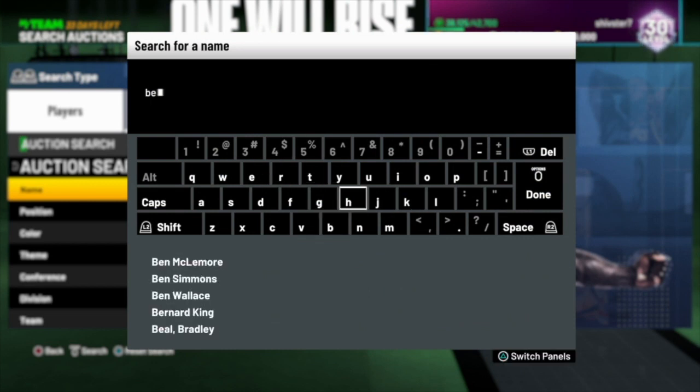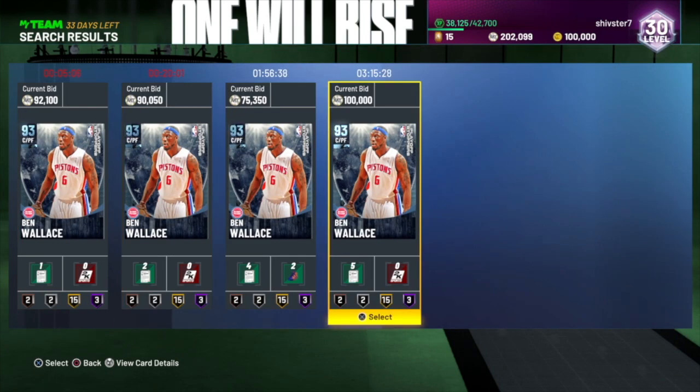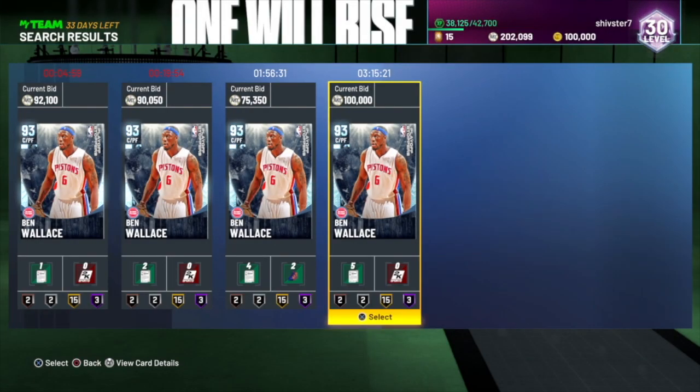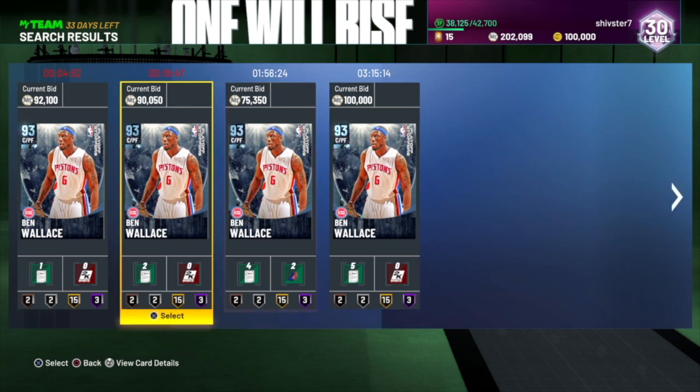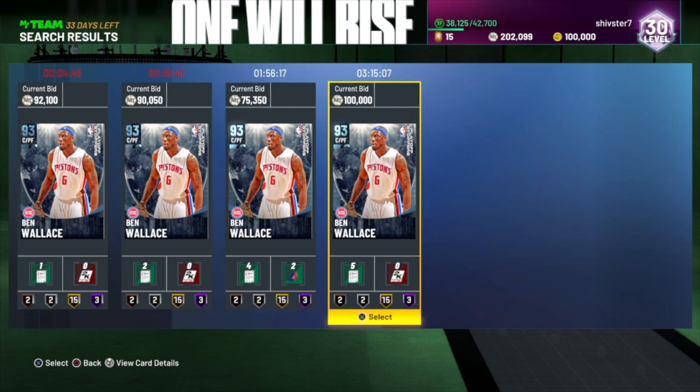I'm going to show an example with Ben Wallace. With this limited event, there are only four Ben Wallace cards in the market right now. The reason is he obviously has a less than 70 three-point shot — 25 three-point shot. So many people are buying this card just to use it for limited. Most people will probably sell him back, so we're going to see tons of Ben Wallaces on the market later tonight or tomorrow, which will definitely bring his price down. When a bunch of cards flood the market at the same time, prices drop. This also applies to Gus Williams and other cards with less than 70 three-pointers. That would actually be the best time to buy — when the price is at its lowest. I think Ben Wallace will drop temporarily today and tomorrow, then start to level out after that.